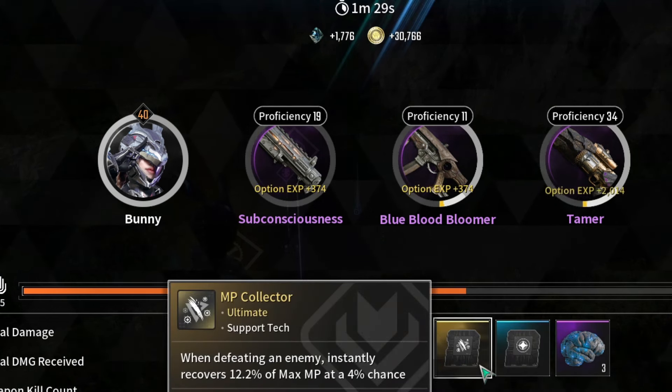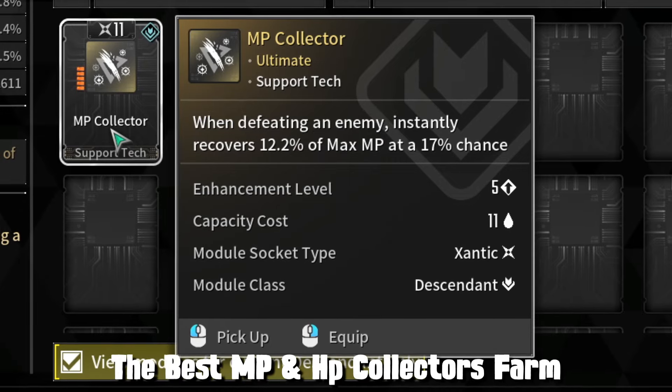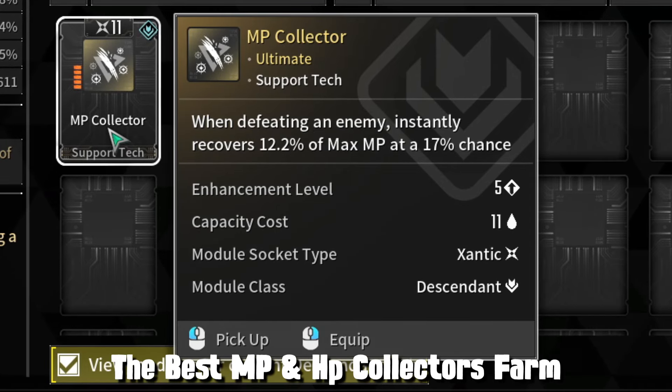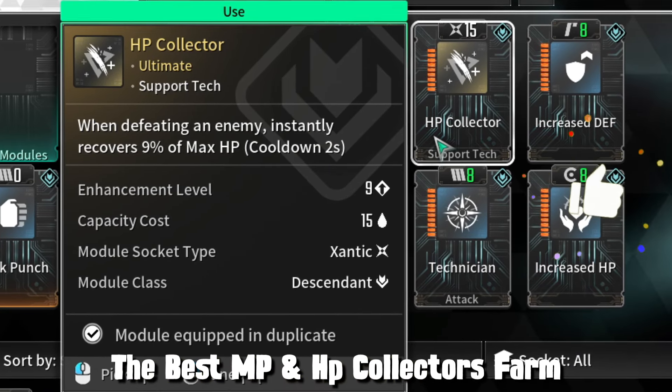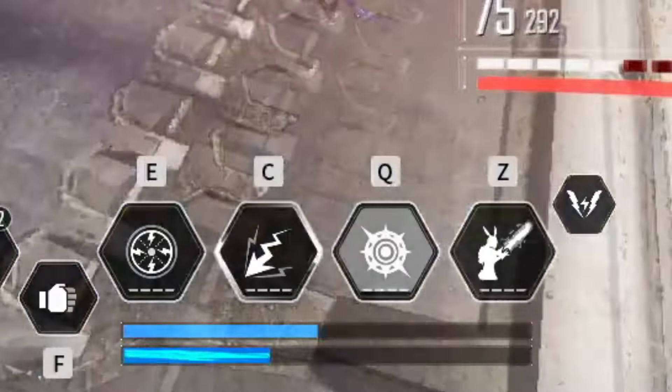Hello guys! Today I want to tell you how to farm HP Collector and MP Collector in 1-minute missions. As you can see, I have both. These modules can restore your health and stamina for each kill, so it's incredibly useful.